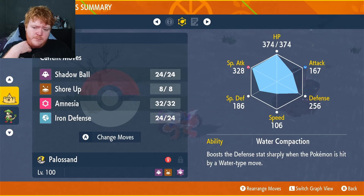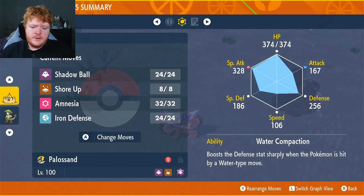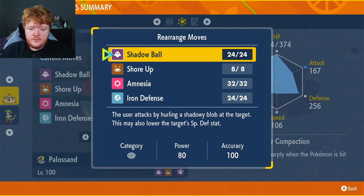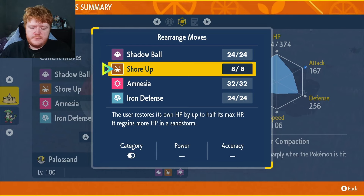Water Compaction is great because we are weak to water before we terastallize. We haven't gone with a physical build even though we have Curse, because Curse will just cut our HP in half while we are a ghost type — meaning we need at least three attacks on the opponent before we can set up, which isn't ideal. So we've gone the special attacking route with Shadow Ball, which has a 20% chance to reduce special defense. We decided not to go with Earth Power because that's only a 10% chance.